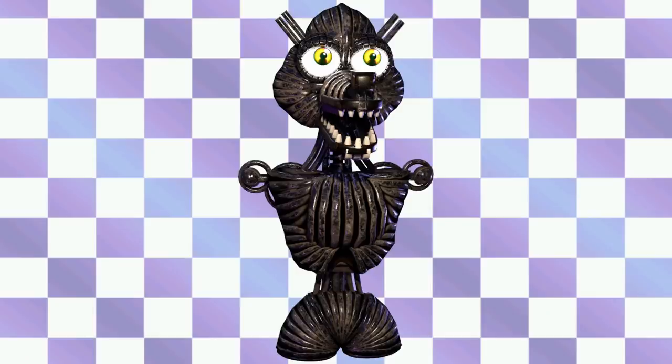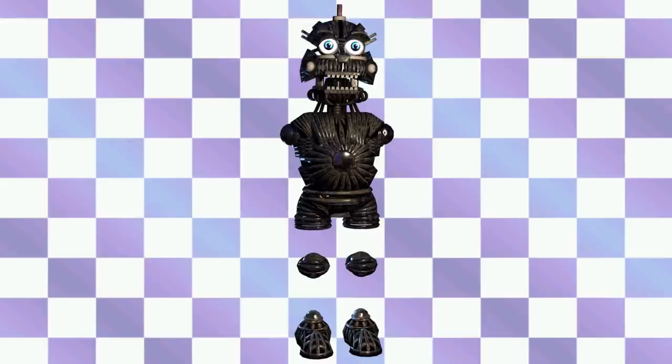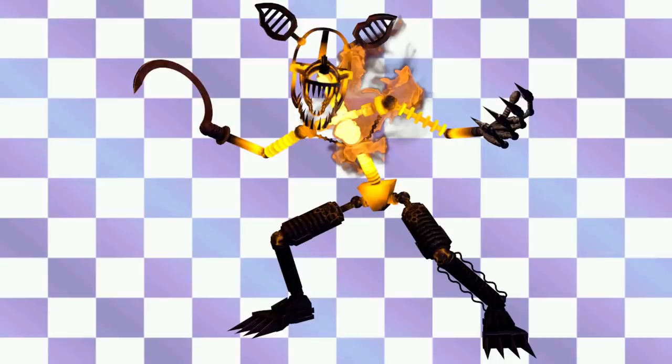Now this is Funtime Foxy — just like Circus Baby, we've seen them in Sister Location, but this is what they look like in Help Wanted. And of course we have Funtime Freddy, who we've seen in Sister Location, and this is what he looks like in Help Wanted. God, this is one of the coolest — Grimm Foxy. Look at this man. Just the fire effect is so cool. The scythe — that's his endo too? You can see his heart, which is part of the endo. Looking at his legs, you can see the magma effect they put on him. It's so cool.